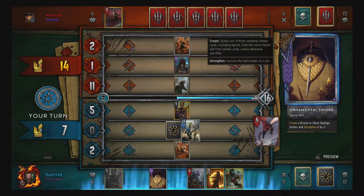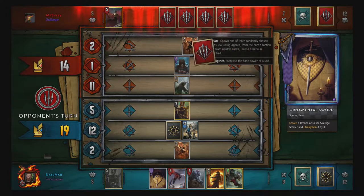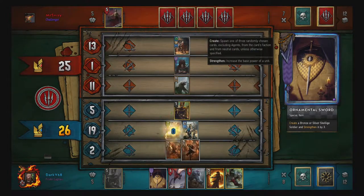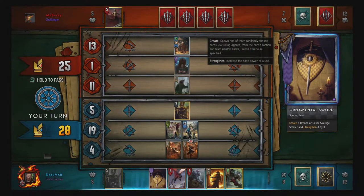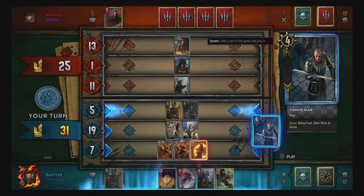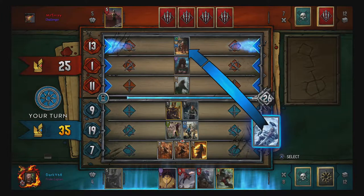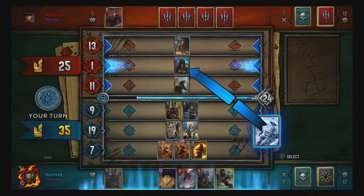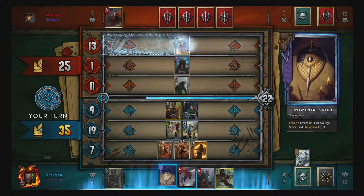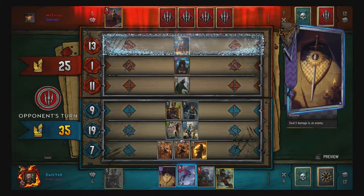Let's take a go — yeah, of course, should have known that — that was stupid because I've actually done a worse job now. So that swaps out him. Let's see what Avallach does — fighting frost, clear skies, or Shrike — fighting frost on the back row, gonna slowly diminish his armor there.